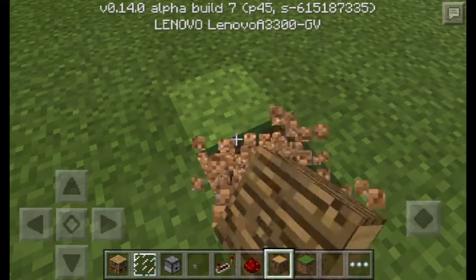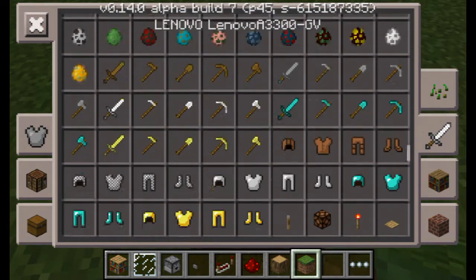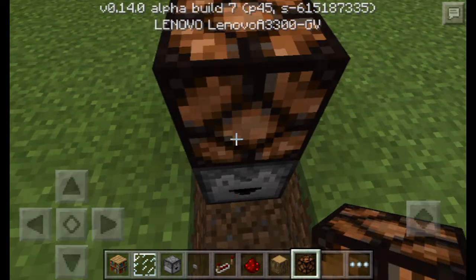You need to dig two blocks, put your dropper here, then you need some redstone.